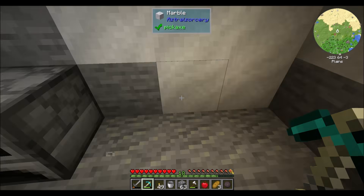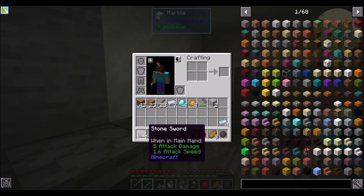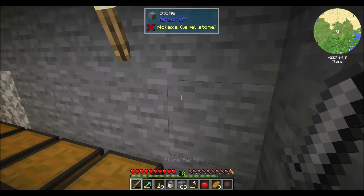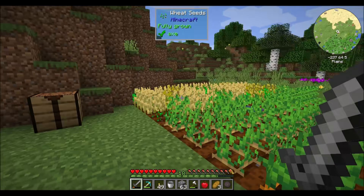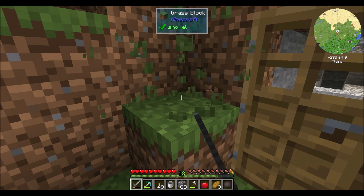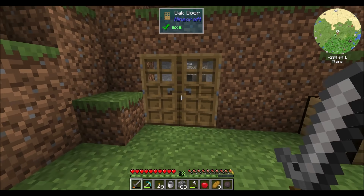There's a couple things I want to do today. First off, I want to upgrade some of my Tetra tools that we made last episode. I'd also like to make a Tetra-based weapon, probably some kind of sword. I did a little research on the Tetra mod and found out that as of this version, there's not a great 3x3 mining tool available, but the next version will have one. So I'll probably start with the tools I have and circle back to Tetra to check out the mining tools as they advance.